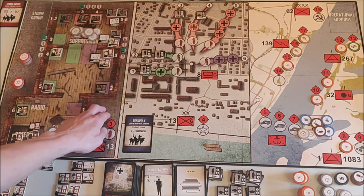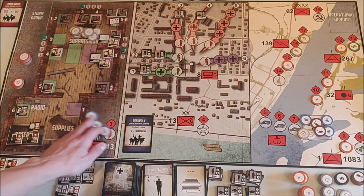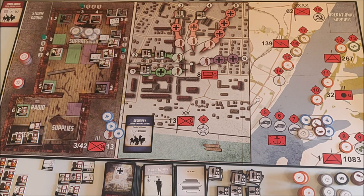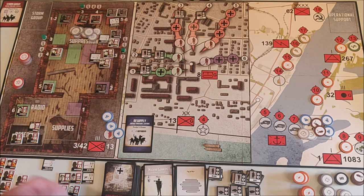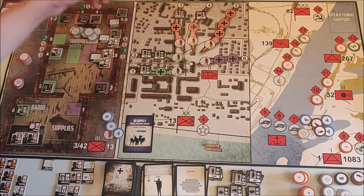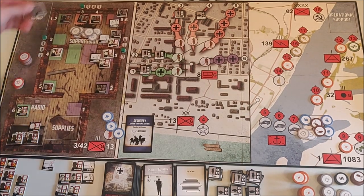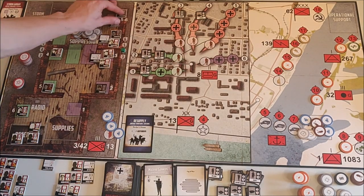We have sixteen men but only three food tokens, meaning one man has to die from starvation. It's a very hard choice, but I'll choose one of the mortar guys because I'm not going to use the mortar anymore. He's killed from starvation and these tokens go back into stock.